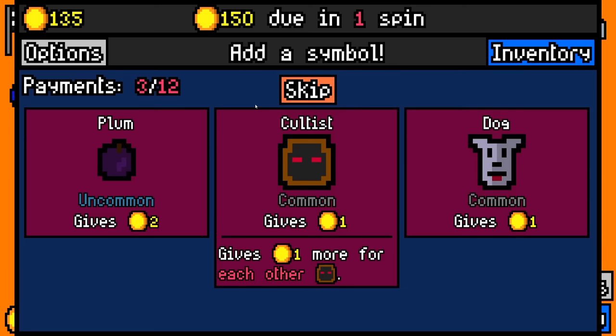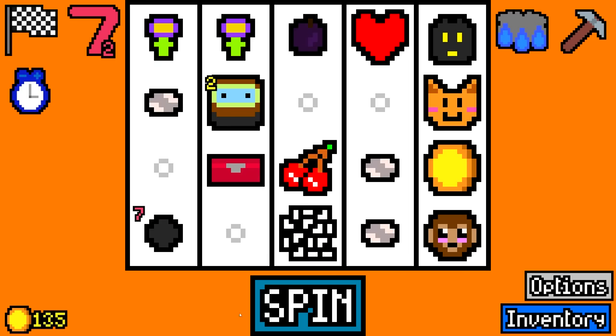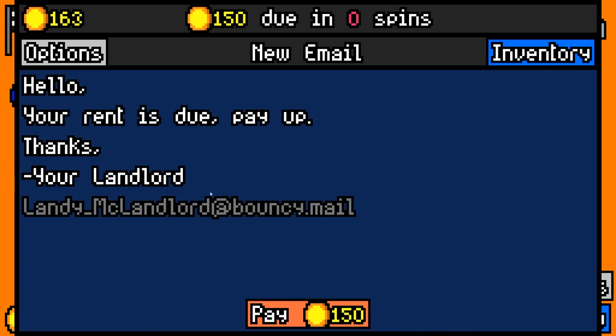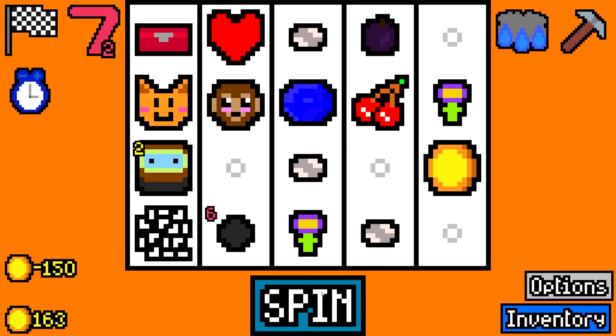My diver just ate another something, so he's pretty happy. I've got one spin to make $15. I really hope I can make this work. Should I take a plum for now? I'm going to take a plum for now. I could probably get rid of it later. I just need to make $16 now. Okay, we made it. We got $29. So we owe $150. We have $163.